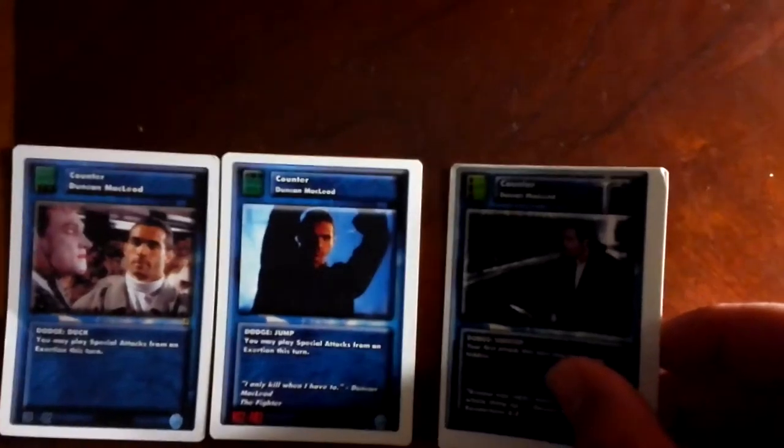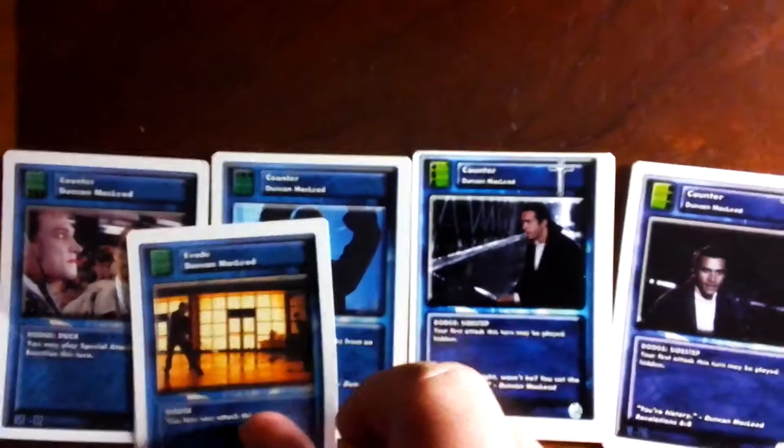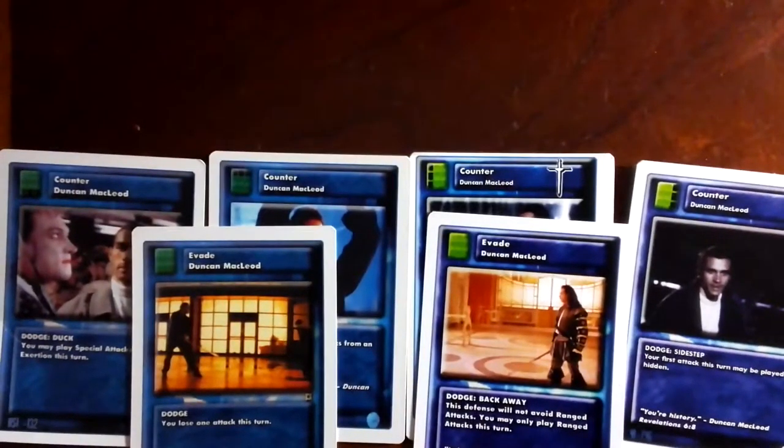Duncan is not a slouch on defense either — just look at these cards. He has a duck, a jump, two counters (one for each side), a dodge, and a back away. Looking at all those different defenses, he's going to give you a very wide assortment of dodges in order to avoid your opponent's attacks, making him very good on the defensive. I would definitely recommend Duncan for a starting person, at least on a basic level defensively speaking, because he's going to give you the security that you're not going to get your head taken right off the bat.